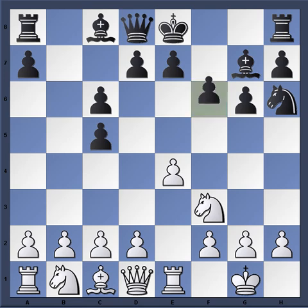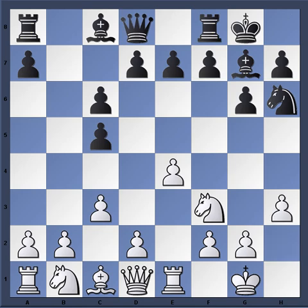In some lines the f-pawn is going to move to f6. So c3 by Grishuk, castles, then h3. Grishuk is just fortifying his center, because eventually for d4 this knight is going to be needed to hold the center. So h3 just prevents a bishop later landing on g4. Then f5 is played.